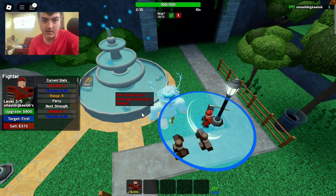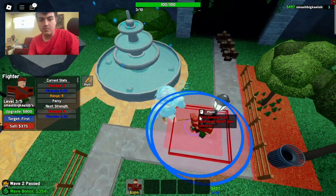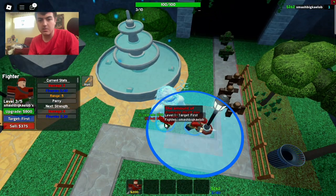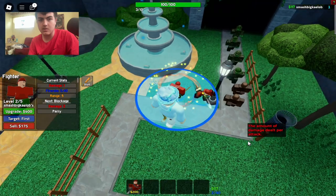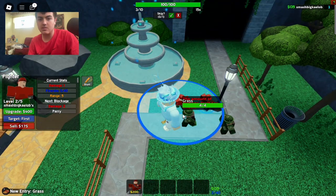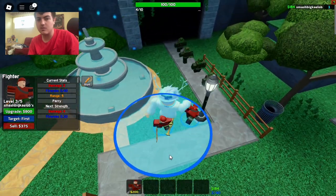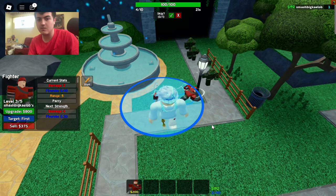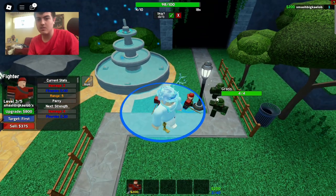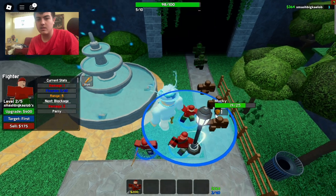We're gonna leak a little bit there but that's okay. Let's place another one so we can help out and take enemies out easier. It looks like we got the Grass enemies, which are kind of fast. We're gonna upgrade this one to level 3 as well, so we've got two Fighters at level 3. Now we're getting another Fighter to help out.